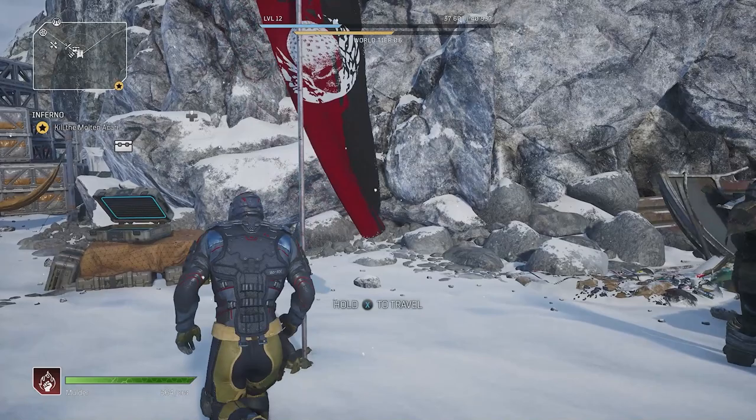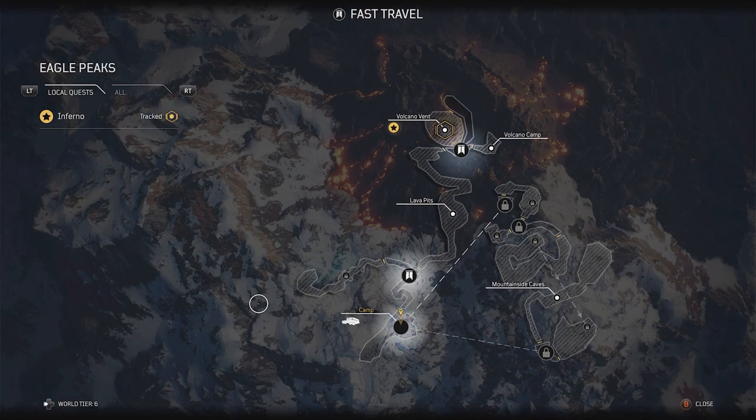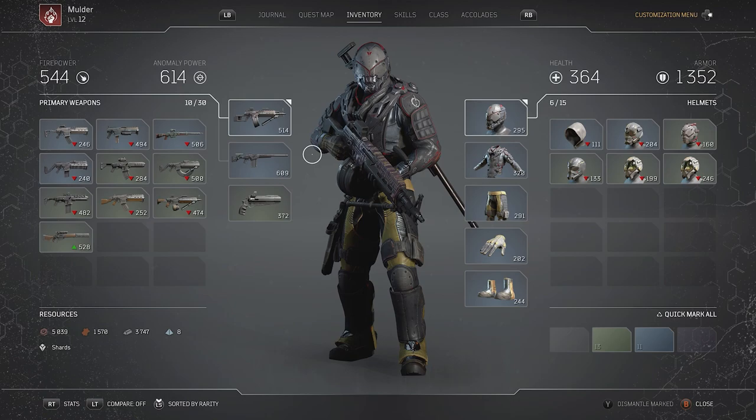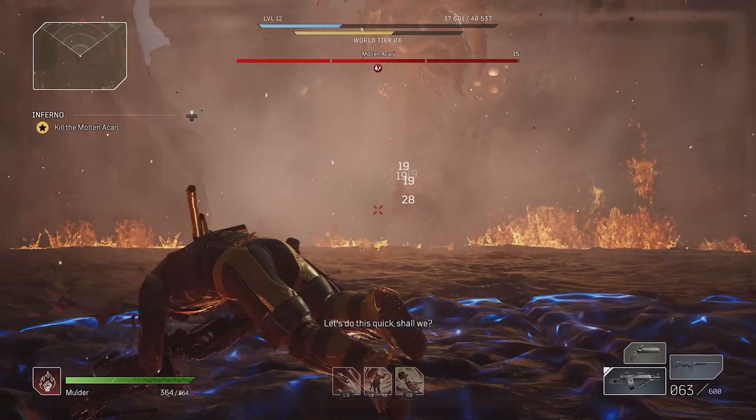You will find this giant arachnid up in Eagle Peaks the moment you get into that area. I highly recommend that you be at level 10 to level 12 before taking on this spider. Make sure you go into this battle using long range weapons, preferably SMGs or heavy assault rifles. Sniper rifles can do the trick here too, but bear in mind this spider will run at you quickly to do some vicious attacks.